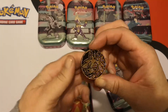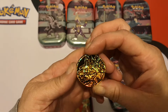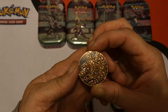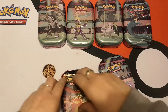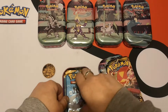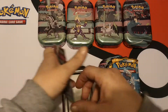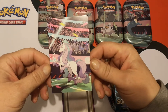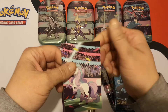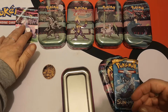We got a sparkly gold bronzy — I guess this must be a Duskmane Lycanroc coin, which is really cool. I'm happy with that, that is sweet. In here we have a Darkness Ablaze and a Sun and Moon base, and of course we also have the art card that goes with this tin. Unfortunately it is bent at the corners, which I'm very sad about.